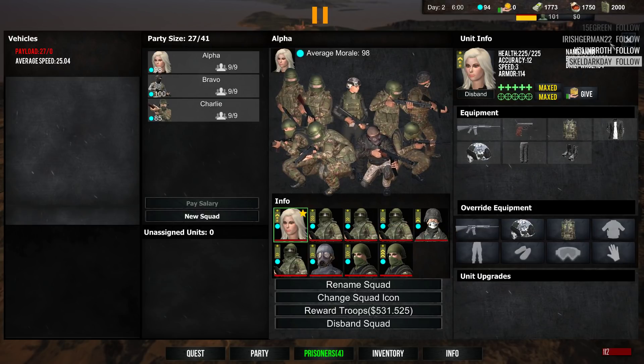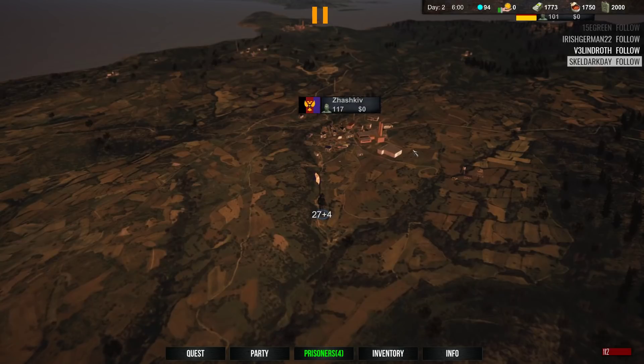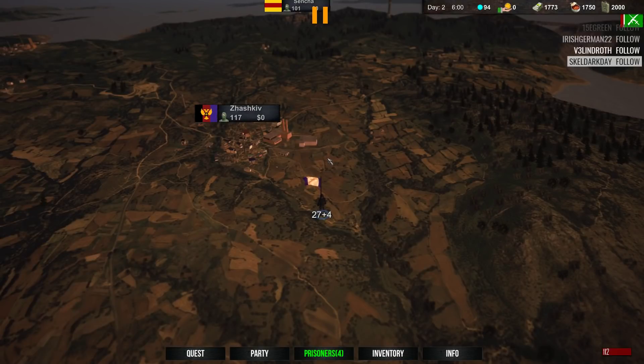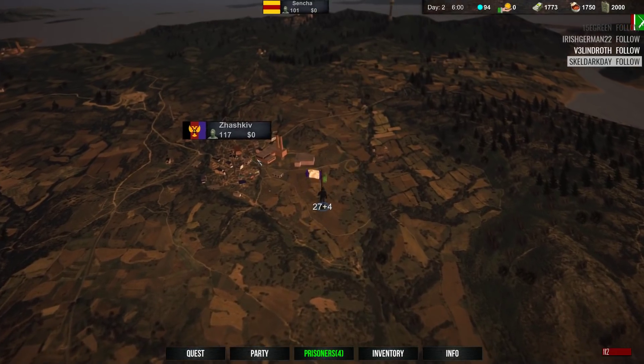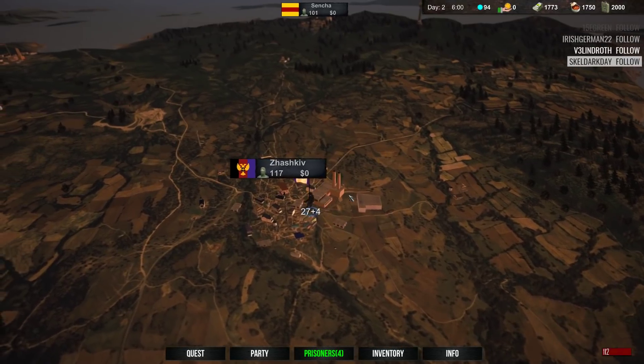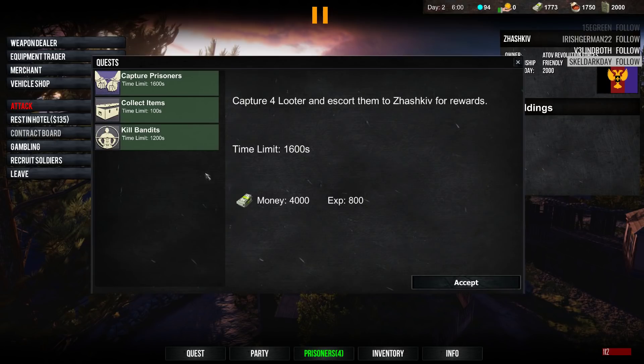Anna's looking pretty good too. We need to get our juggernauts some rifles — that's gonna help, swap out their shotguns. We only got 1,773, so let's take a look at the contract board. Kill bandits, eliminate three bandit armies — we might be able to do that for only 2,400 bucks.